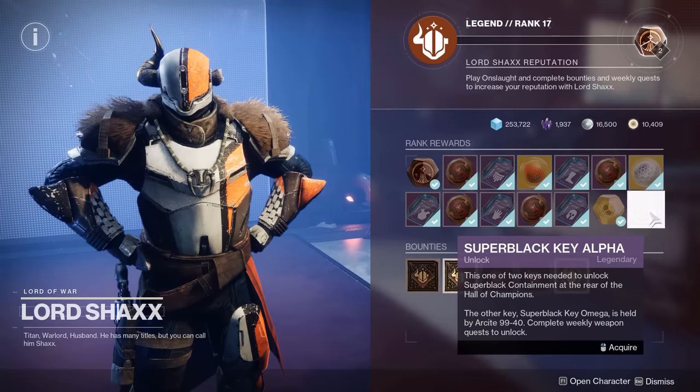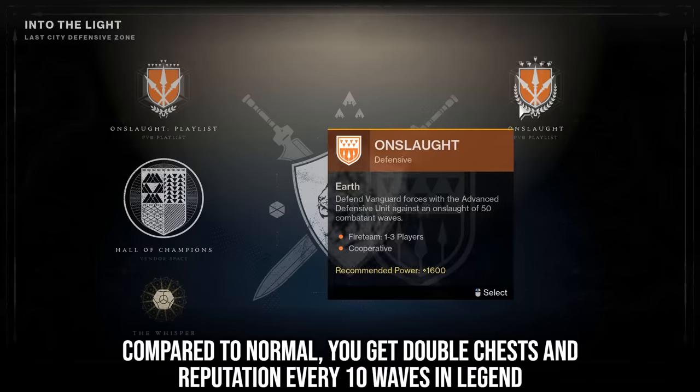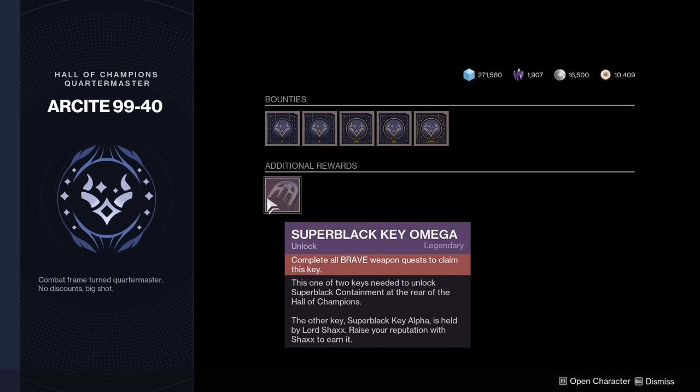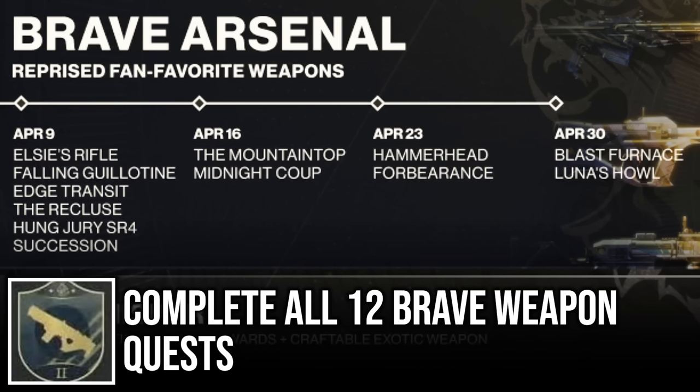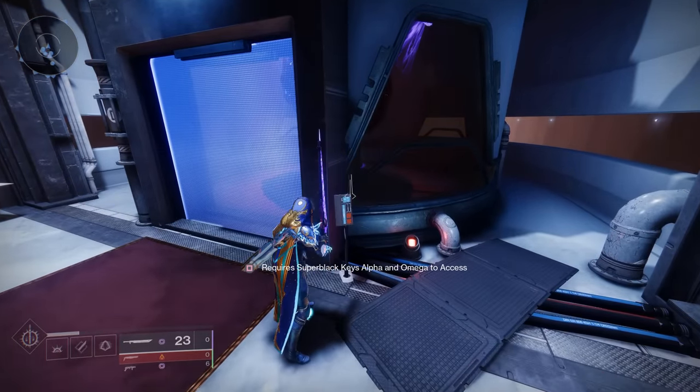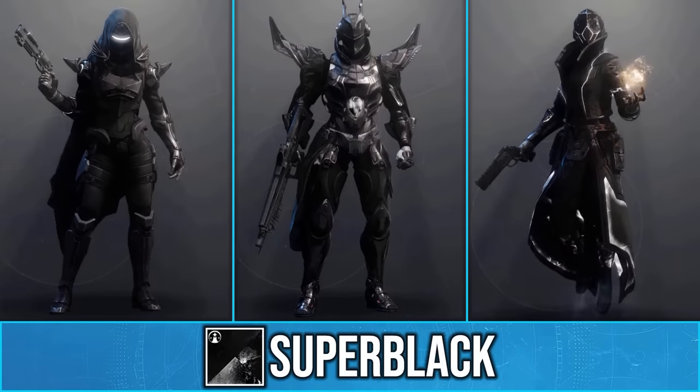Firstly, you need to hit rank 17 and get this key. The fastest way I ranked up was by doing a legend run, completing wave 10 then resetting. Then there is a second key which is time-gated, but don't worry it won't be long — you can get it on April 30th when all Brave weapons release. Once you get the keys you can open the containment behind Lord Shaxx and will be rewarded with the shader Super Black.